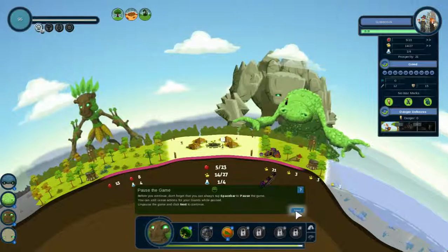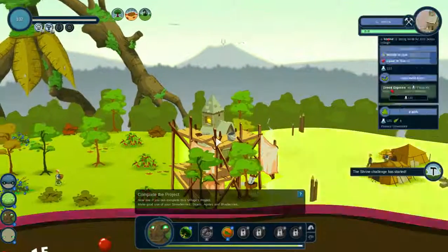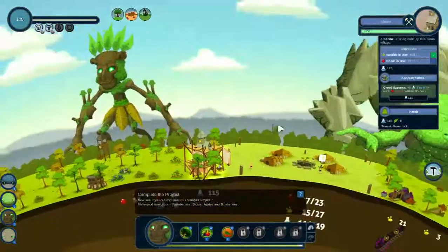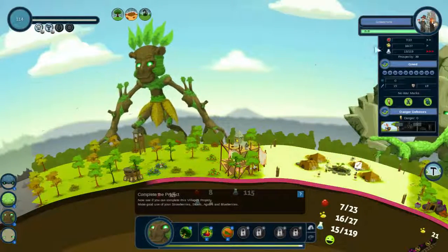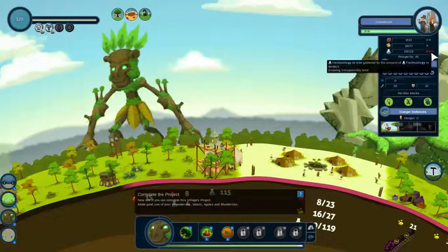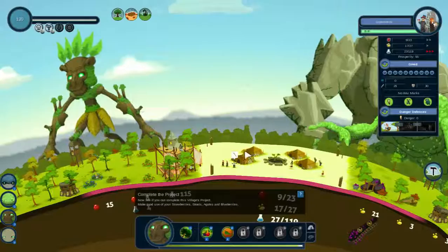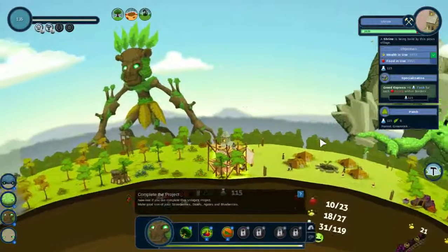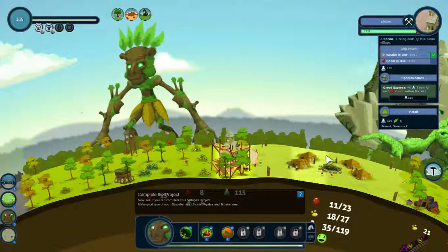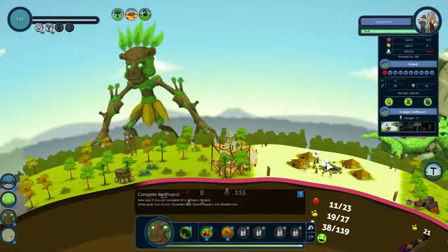Before I continue, don't forget you can always pause the game. We've gained a new project here that gives tech for each food within borders — that's rather powerful. This is bound to get greedy, which is of course the point of this tutorial section. They're getting a huge amount of technology. We'll complete this project — we pretty much already have. Thanks to the 'greed express' specialization, haha. I think that's only a specialization you get in the tutorial, for obvious reasons.